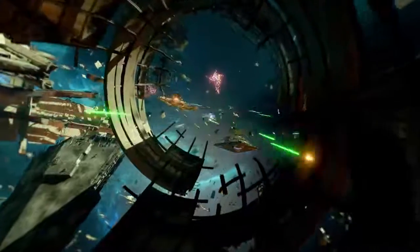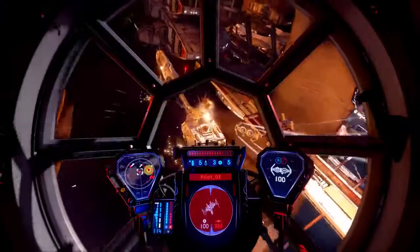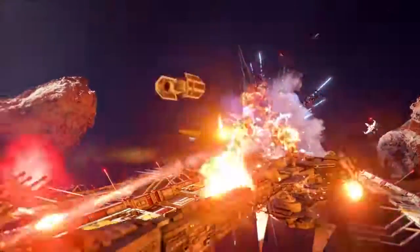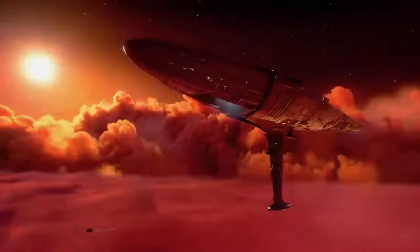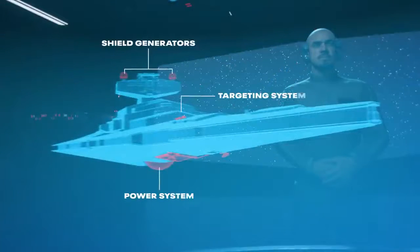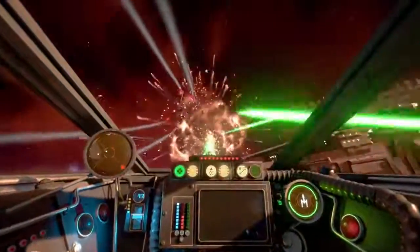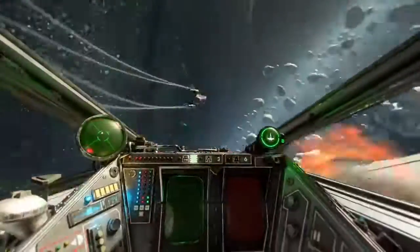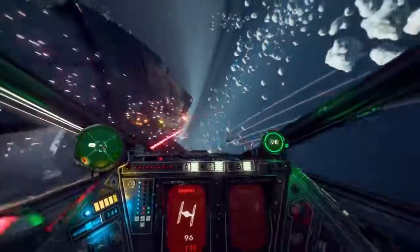First, push the front line by winning the dogfight in the center of the map. Next, attack or defend two medium-sized capital ships. We've lost our capital ships. And finally, the ultimate goal: target and destroy the subsystems of your opponent's massive flagship and take it down. At each phase, your squadron either pushes the line forward or falls back to defend. It's your squadron's choice of how to play.